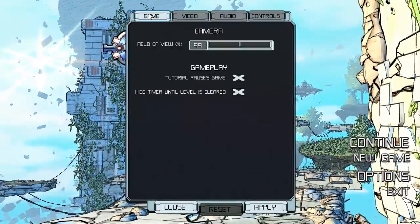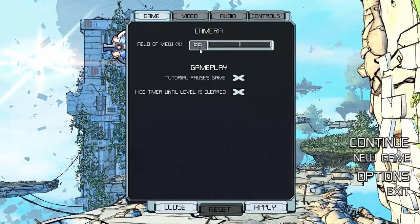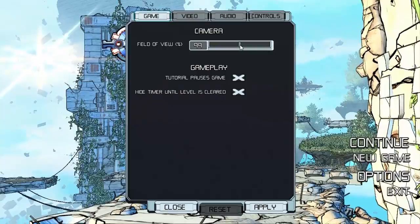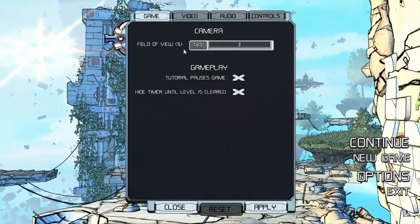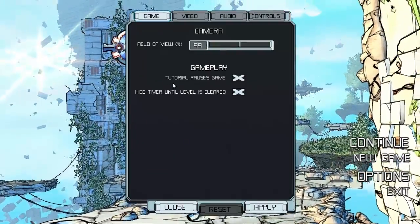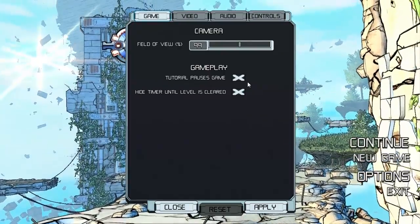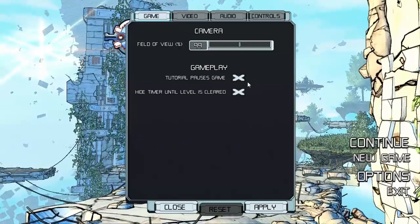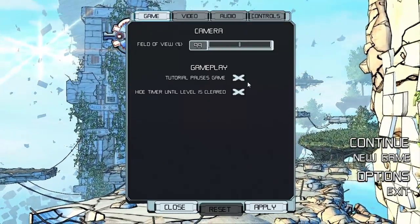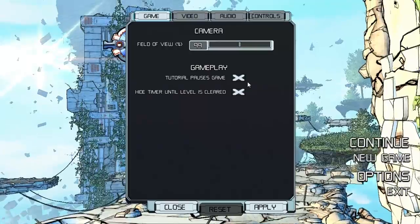Let's take a quick look at the options. We've got something you don't see in very many games recently — a field of view slider, and it's about 99 halfway. This is the default, I did not fiddle with this. And it's a third-person game, yet it's got a FOV slider. We have 'tutorial pauses game,' which is insanely useful if you're playing this for the first time. This game is very, very fast-paced, so you can't be reading tutorials while playing. Pausing the game to read the tutorials is very useful. 'Hide timer until level is cleared' — it's a timed, fast-paced game, and the timer can get a little distracting, so you can hide it the first time you play a level. Very useful.